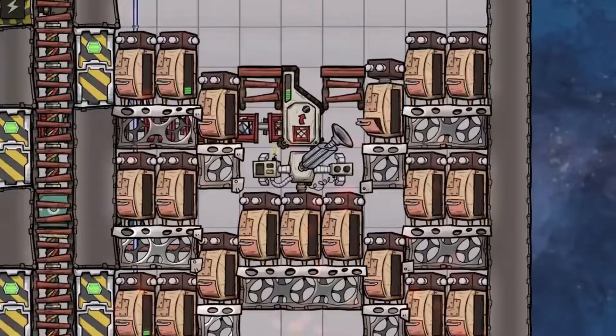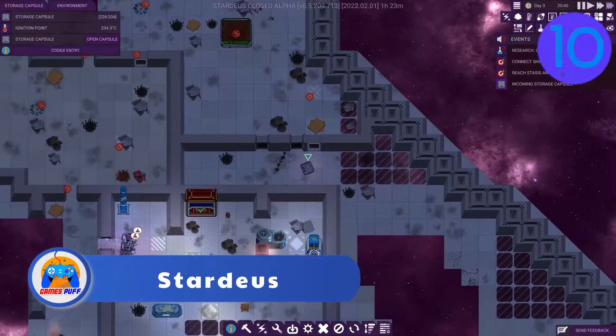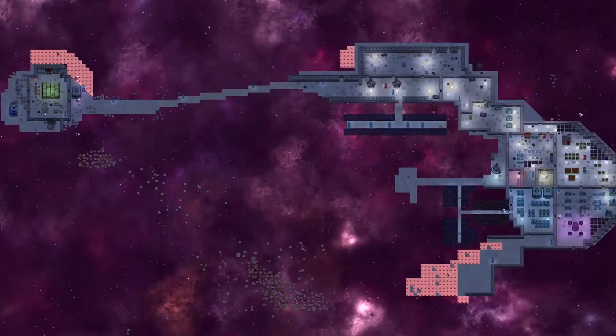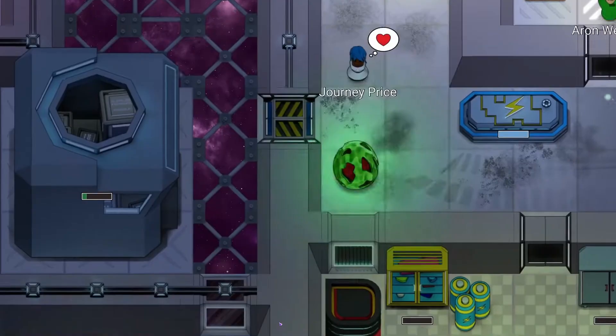Last but not least, we have Stardeus. Stardeus lets you construct and pilot a colonist spaceship throughout the galaxy. This mechanically powerful colony sim lets you build layouts with manned drones and hibernating survivors aboard a wrecked spacecraft. To maximize their potential while you journey through space, your spacecraft, drones, and colonists must be maintained and enhanced.